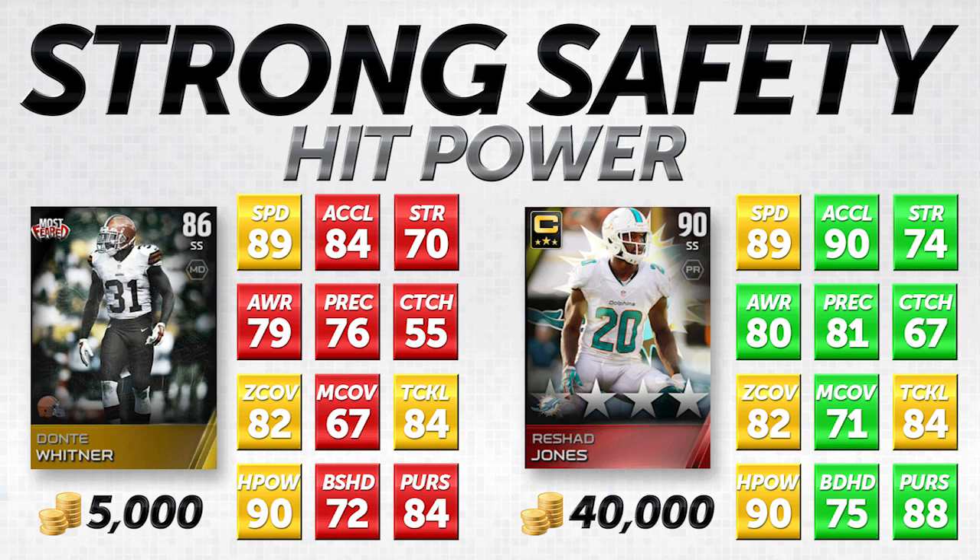If your opposing team likes to throw a lot of slants over the middle or run the ball a lot, Rashad Jones and Dante Whitner are going to lay the lumber and force some fumbles. I'm not going to say Dante Whitner is better than Rashad Jones — he's not. But for the price, if you can't afford Rashad Jones, this is actually not that bad of a downgrade. He can do pretty much everything Rashad Jones can do, other than not getting as many interceptions. Dante Whitner is only 5,000 coins, which makes him a solid value pick.